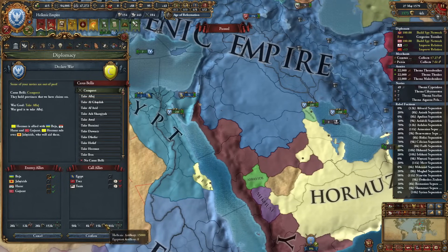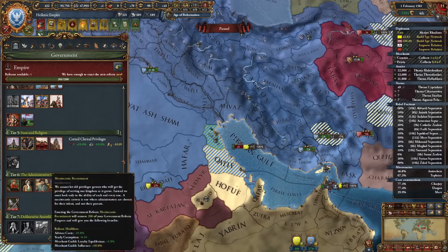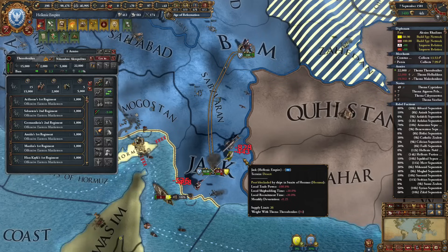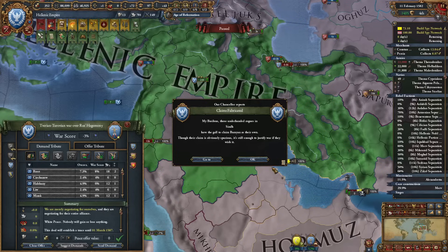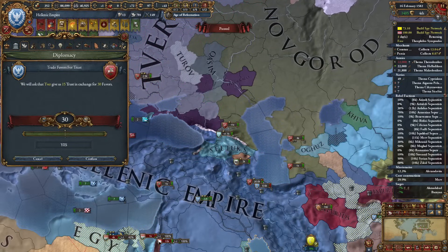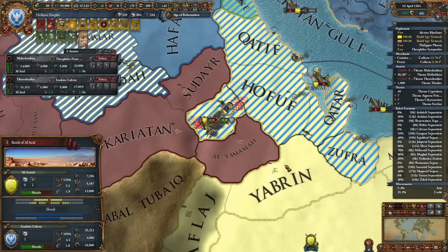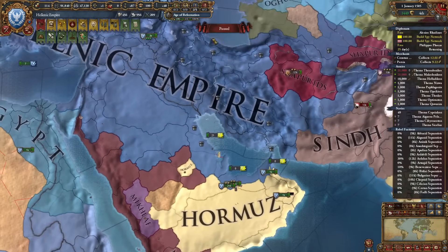It's time for tier 6 government reform — I'm definitely going for advisor cost and yearly corruption reduction, super helpful as I've been getting corruption from overextension. Got you here. I really need to get Gujarat out of this war. Looks like I can peace out — I don't need to continue this. Tver won't like it but I have lots of favors to trade for trust. That's what I thought Gujarat — break your alliance. Hormuz, your days are counted. I only really needed the province of Hormuz anyway.